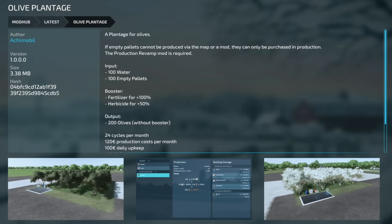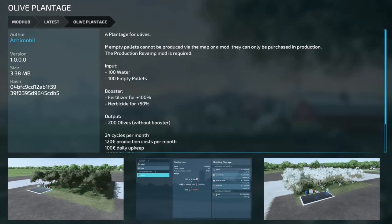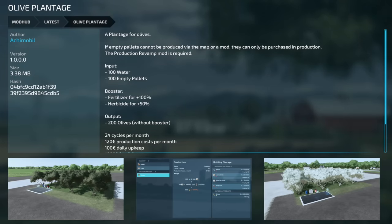Your last new mod for PC and Mac players today is the Olive Plantage — a production that makes you olives. Input is water, empty pallets, and a booster. It gets fertilizer and herbicide, and you get olives. This does require the Production Revamp mod, so keep that in mind — it's not a mod I normally use.